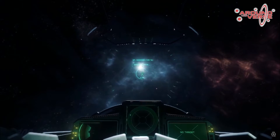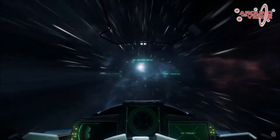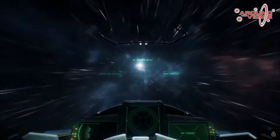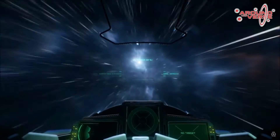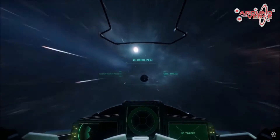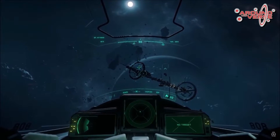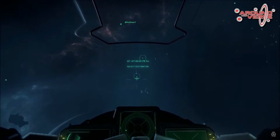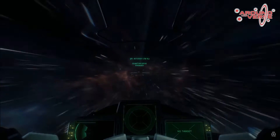Space stations were highlighted next. They showed a quantum travel sequence with two jumps — space stations are getting pretty close to being done, which makes sense for 3.0. On the second jump, the destination was called a red dwarf — I'm sure they're not referencing the British comedy show, but I'd be curious to see what it actually looks like since you can't quite make it out. It would be interesting to know if it's an actual red dwarf star.